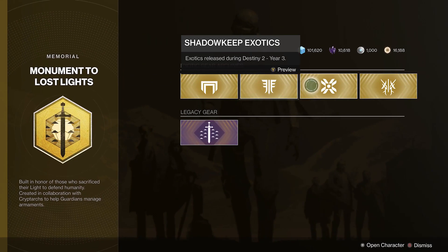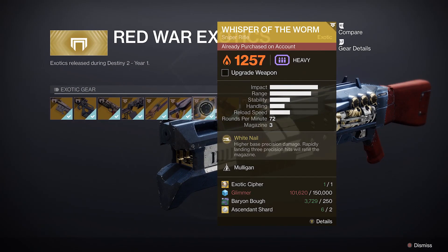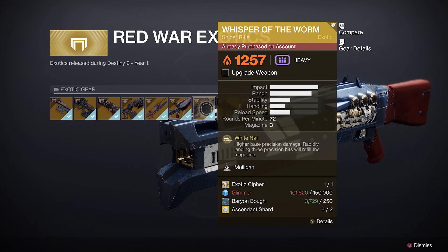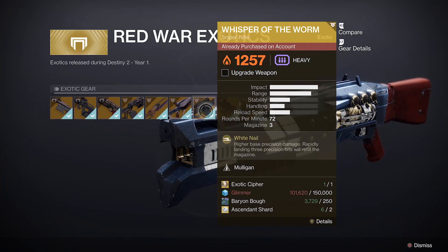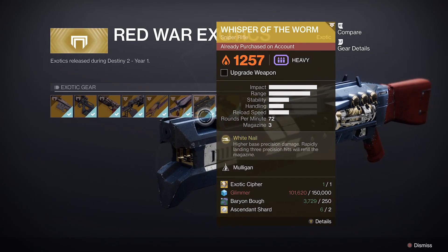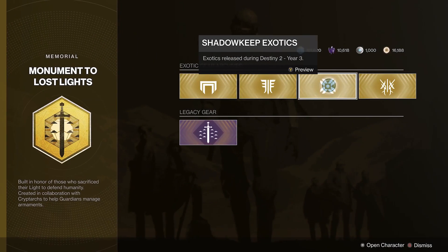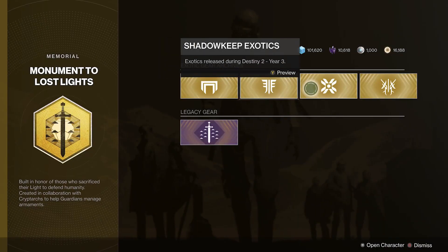There's also some other new stuff that was added to this kiosk. If you click on the first section for Red War exotics, they added the Outbreak and Whisper exotics that were previously not in here. These two were from special missions and are pretty decent exotics — not as good as they used to be in previous metas, but still pretty good to have, so you can now acquire those if you're missing them.